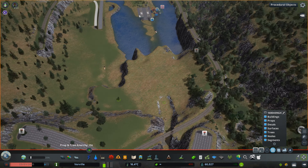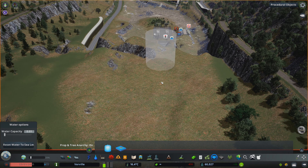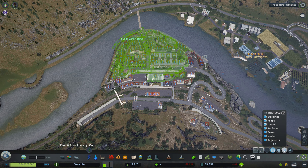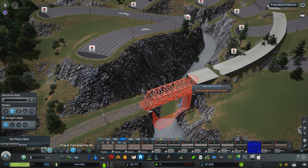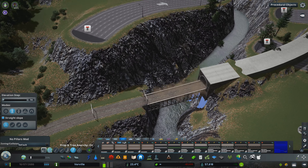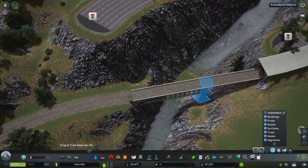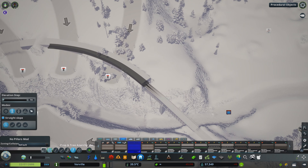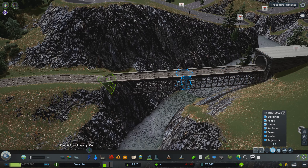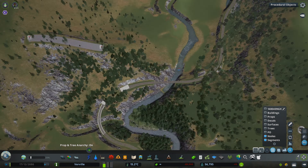The Gotthard Pass is a mountain pass in the Alps traversing the Gotthard Massif, connecting northern to southern Switzerland. This legendary route starts in the oldest Swiss-German-speaking canton of Uri and ends in the Italian-speaking part of Switzerland in the canton of Ticino. It was and still is a major transport axis of Europe, connecting northern Europe to the south — specifically the Rhine-Alpine route connecting Rotterdam in the Netherlands to Genoa in Italy.